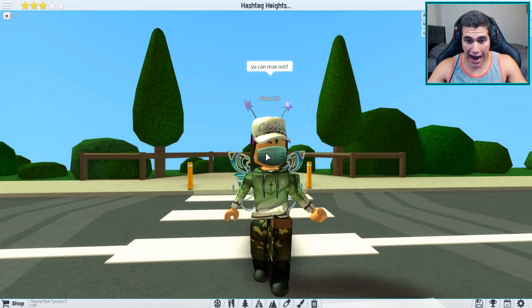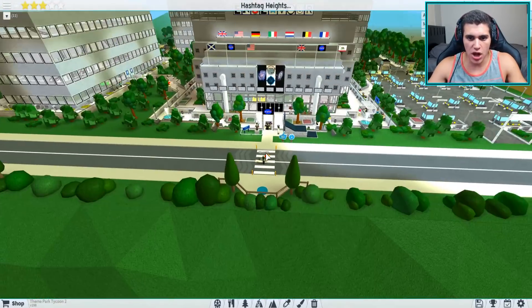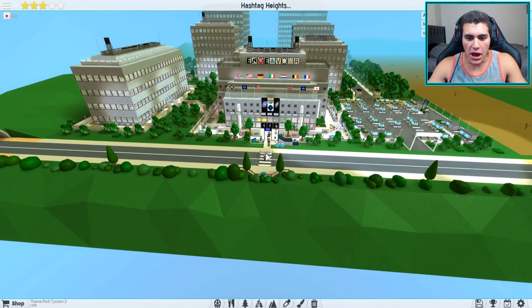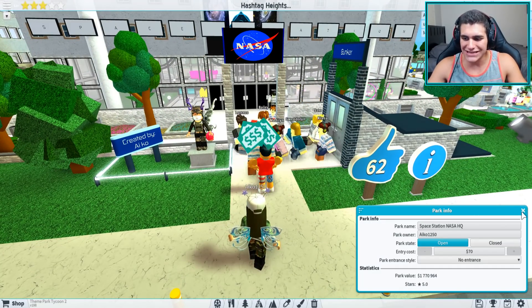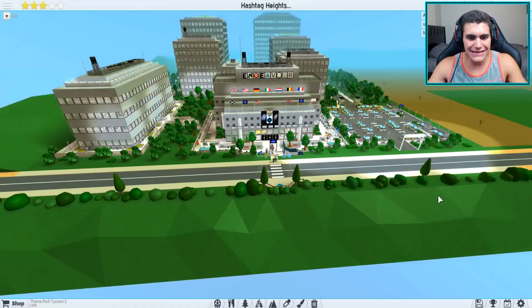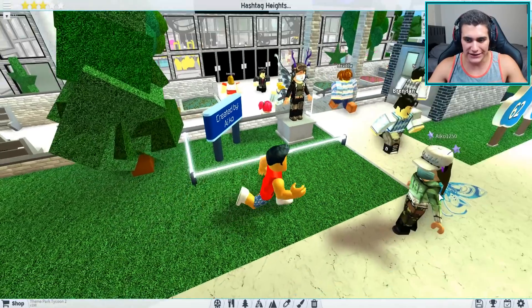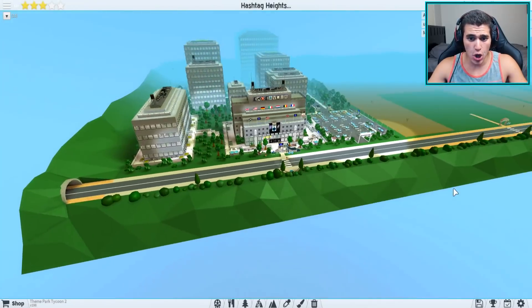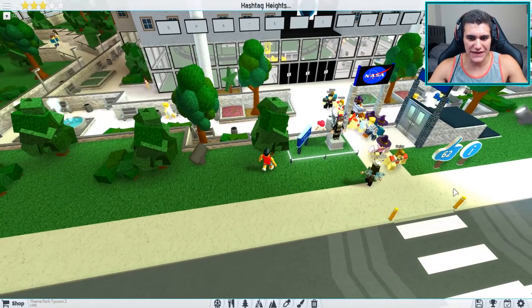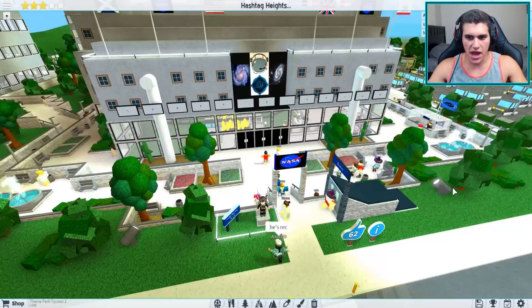This park is built by the homie ico — ico1250. She's very talented. Look at this! We got the NASA swag going on. The official title is 'Space Station NASA HQ.' I like to think of it as a SpaceX/Elon Musk kind of thing. It's supposed to be a really modern spaceship-style themed park. Let's take a look around.